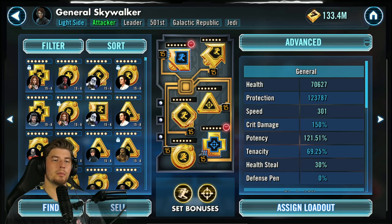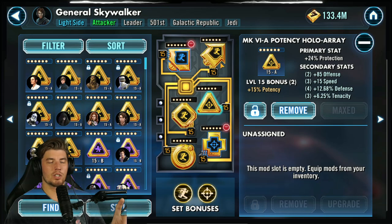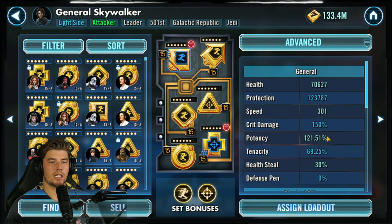What I did here is a speed set with the potency set: a protection circle, potency cross, protection triangle and arrow, and then a bunch of speed secondaries, protection secondaries, and potency secondaries where I could find them.